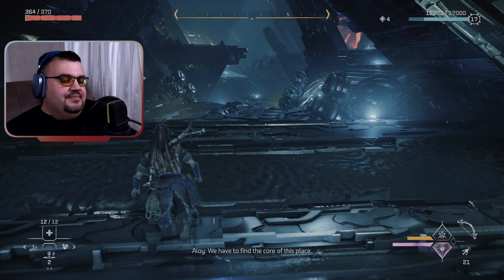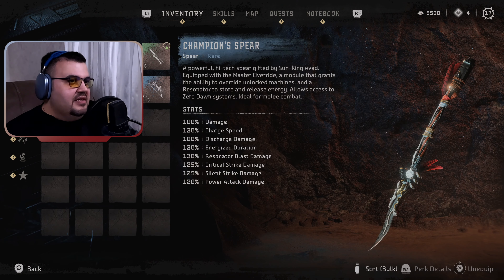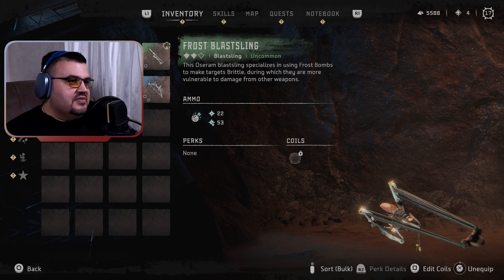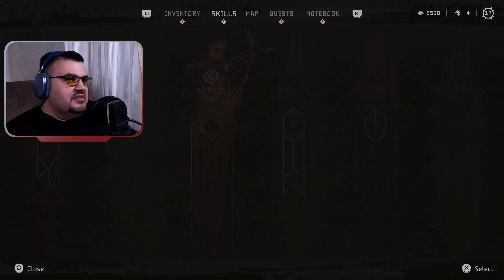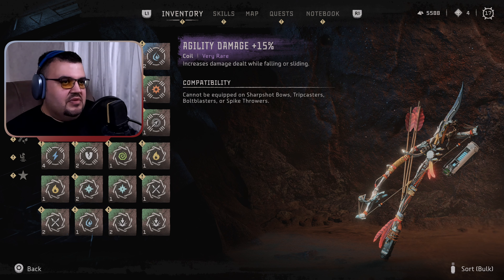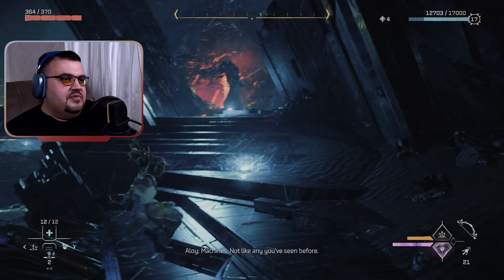Do I have to find the core of this place? Let me see if I have the dread water they are talking about. It doesn't seem like it. Also, the coils — I can't use any of them. Agility damage? Cannot be equipped with a sharp. I should have checked that before going here.